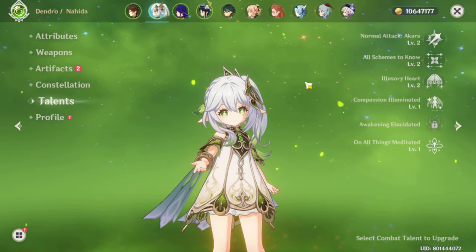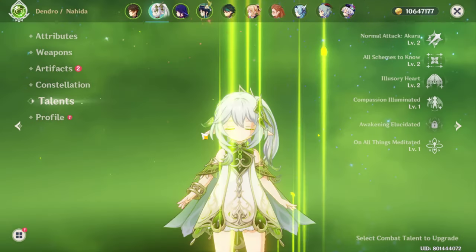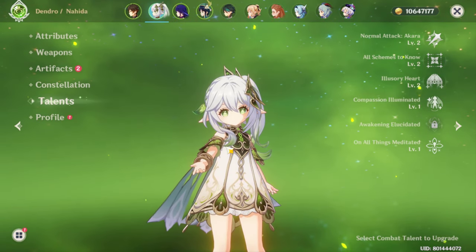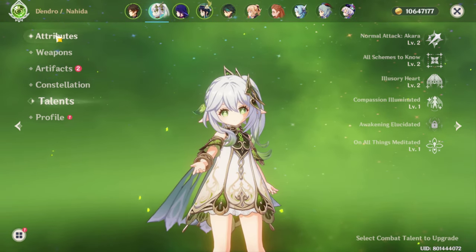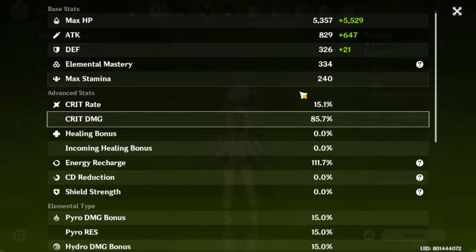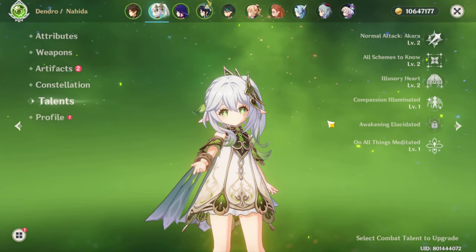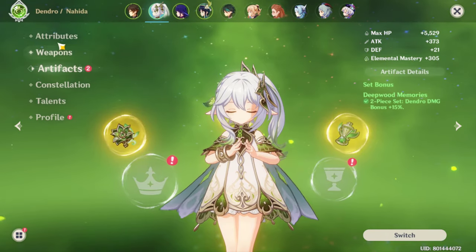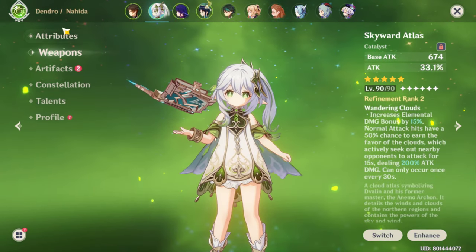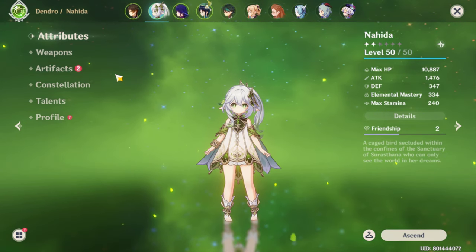I'll make a complete showcase video once I've fully built Nahida, just like I did for my previous characters. This was a quick video for those confused from watching multiple videos. The main two things are artifact and weapon — I already pointed those out. You do not need to go for Crit Rate or Crit DMG. Just read her passives and you'll understand. See you next time!